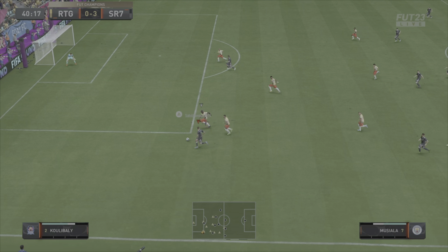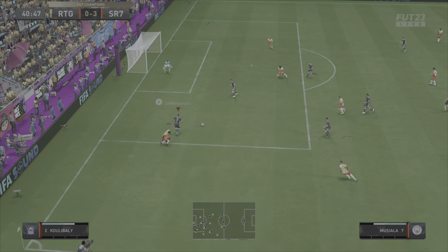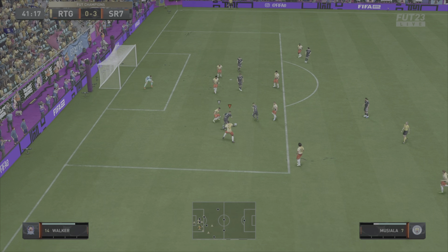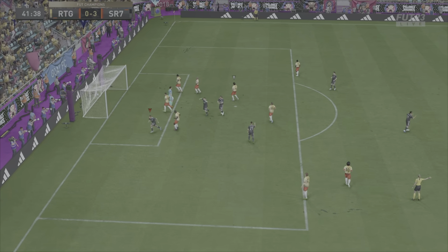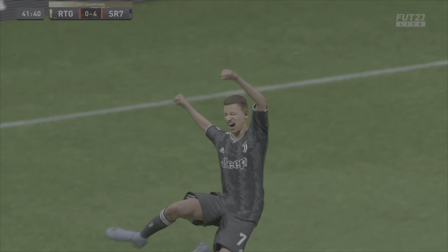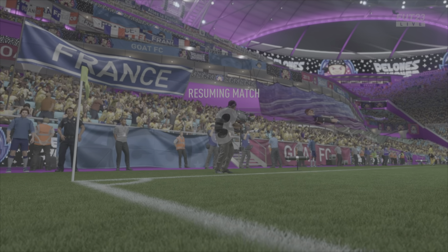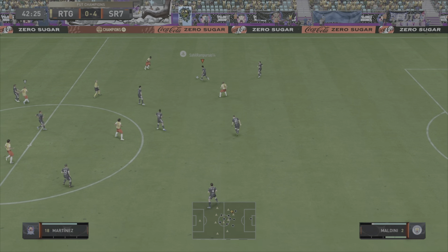On to the next clip showcasing the dribbling again with this Musiala card - he doesn't get past Koullibaly there, but good defending, puts in a very good tackle to win the ball back. Can he create a chance here? Brilliant quick dribbling, gets into the box, fake shots, creates space and he tucks it away. Ridiculous left-stick dribbling from Musiala - you don't even need to use 5-star skills with this card, that's how good the dribbling is.